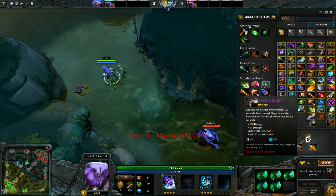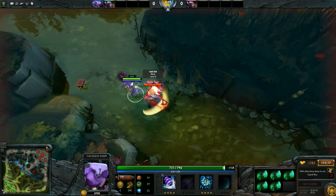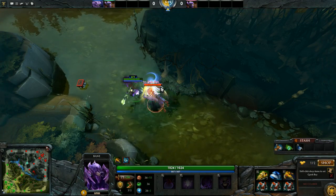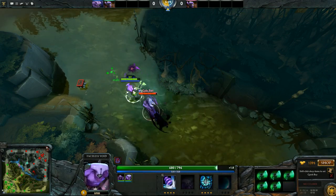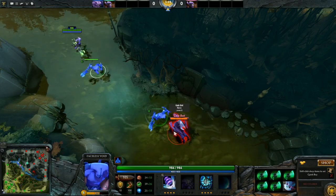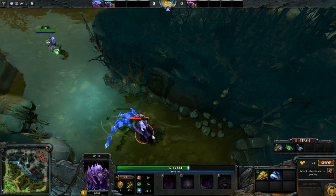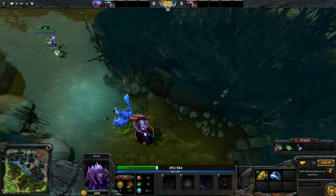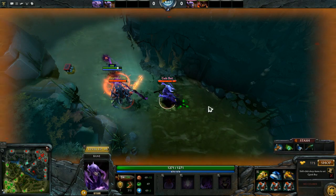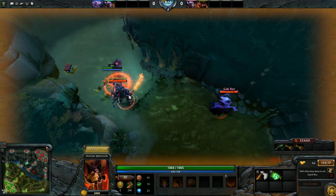Time Lock goes through BKB, at least partly: the stun does go through BKB, but the extra magical damage does not, because BKB prevents magical damage. If you want to avoid getting killed late game by a very fat Void, try buying a Ghost Scepter instead of a BKB. Like many other passives, Time Lock doesn't work on illusions — they won't deal extra magical damage or stun enemies. In Dota 1 there was a fake stun animation which no longer exists in Dota 2. As for Doom, Time Lock is disabled by it — no extra damage or stuns, which is normal since Doom disables all passives.